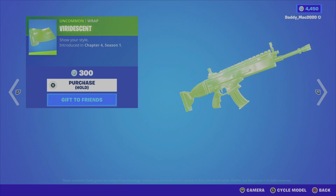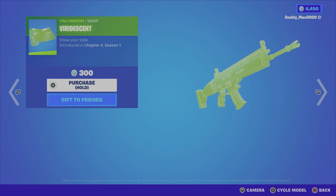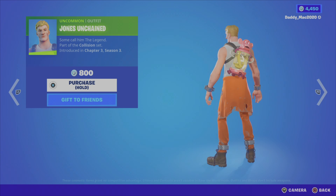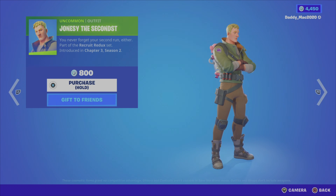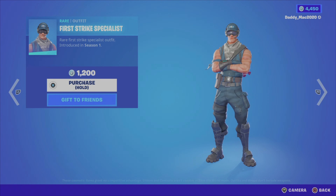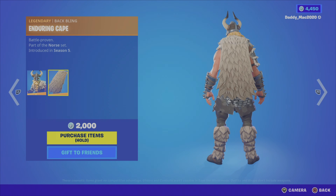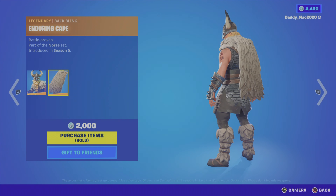Next up we have the featured item category. We have a brand new wrap — this is the Veridescent wrap — which looks like it would go well with the Hulk actually, nice and green, and it's not too bad at 300 V-Bucks. We also have the Jones Unchained outfit from the Collision set, Chapter 3 Season 3, for 800 V-Bucks. We have the Jonesy the Second outfit from the Recruit Redo Redux set, Chapter 3 Season 2, 800 V-Bucks. We have the First Strike Specialist outfit from Season 1, 1200 V-Bucks. We have the Magnus outfit from the North set, Season 5 — cool Viking-style outfit — it comes with the Enduring Cape back bling which matches really well, 2000 V-Bucks.